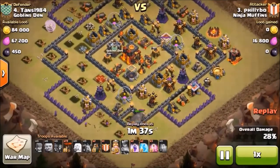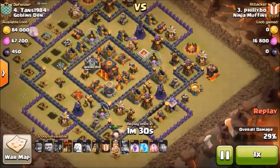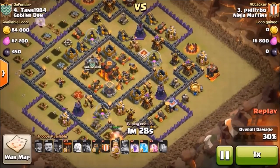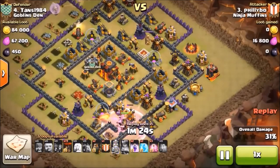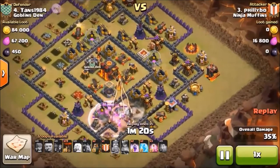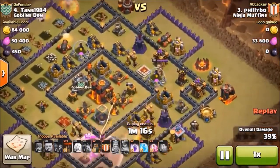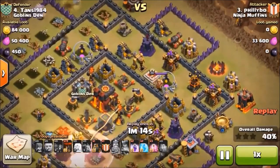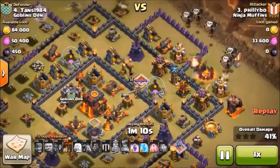Looks like our King's finally going to go inside. He's going to take out this other air defense for us. The Queen's still doing work up top. He's taking some heat from that X-Bow, so we're going to pop him — and that air defense is down. The Queen came around and got the other air defense. Now we just got one left, and two Lava Hounds are not going to have much trouble with that.